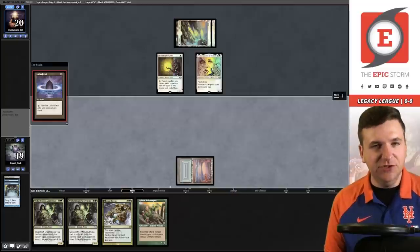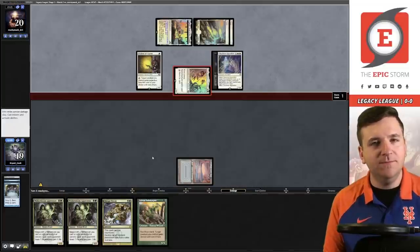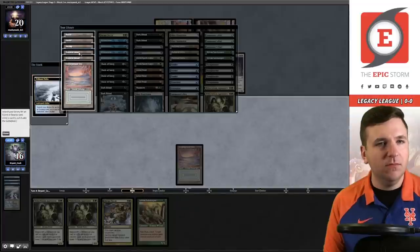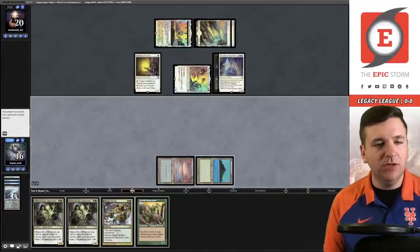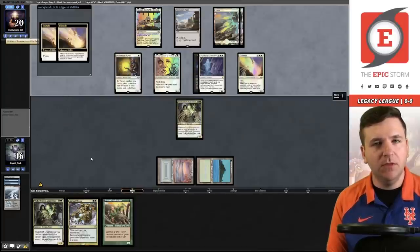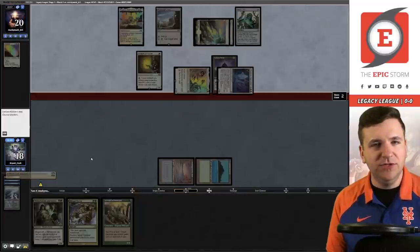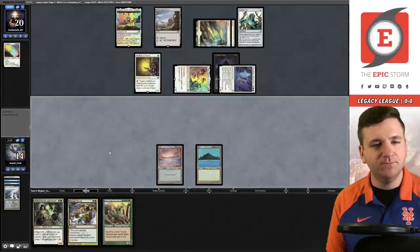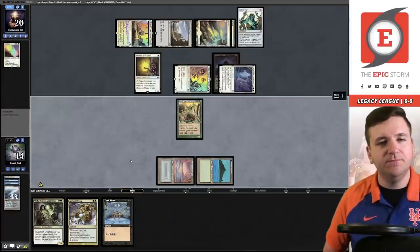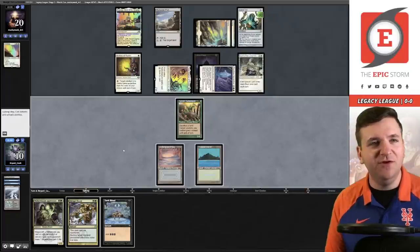Lotus Petal, pass. Skyclave, brutal. We draw a green source and can play Witherbloom, so let's tap Tropical for black-green and play the Apprentice, then pass. We get Wasteland and then Solitude — goodbye Witherbloom. They have one card in hand and we're taking four damage, not liking my odds. Drawing into Safekeeper — play it and pass. Taking four more down to ten. My realistic out is to just rip the one copy of Massacre.